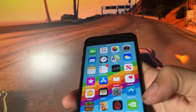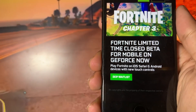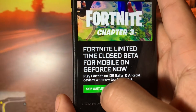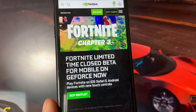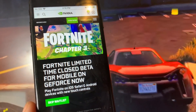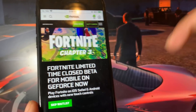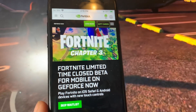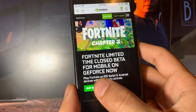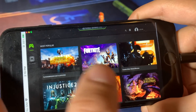The way this method works is we're going to have to download GeForce Now, but this is actually a modded version. When you open it up, it's going to say Fortnite Limited Time Closed Beta for mobile on GeForce Now — play Fortnite on iOS, Safari, and Android devices. But if you try to do this normally, there will be a waitlist and you'll have to join it. Trust me, this waitlist takes forever — I tried it legitimately and it took like two or three weeks. Some people have been waiting over a month. But with this method, there is a button that says skip waitlist, and when you tap that it automatically bypasses the waitlist so you can play Fortnite Mobile on your iOS or Android device.